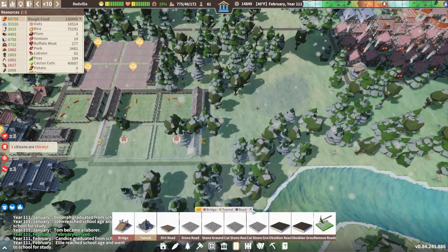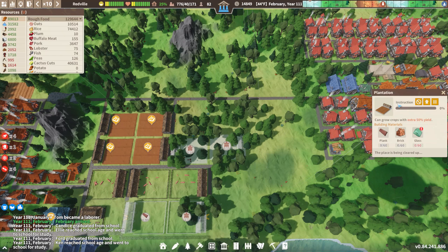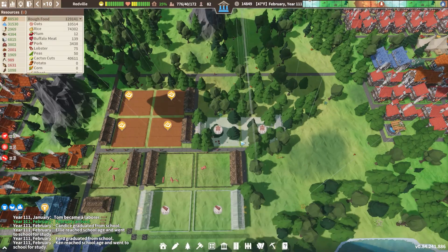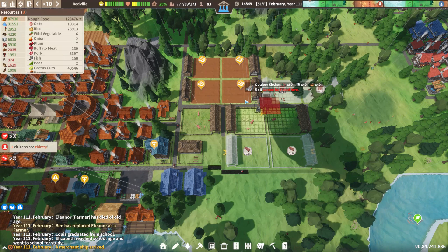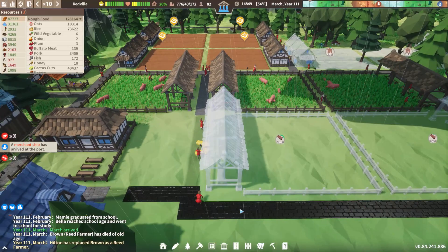Let's go ahead and get some corn going — I want to really get into those new foods. We aren't hurting on food by any means, doing really great, but I still think it'd be cool. So we'll do two corn fields for now and grab the outdoor kitchen — let's make another one. Can I fit it in here? No, not quite, but look at that road — that is beautiful! I love that road, super excited to get that throughout the town.